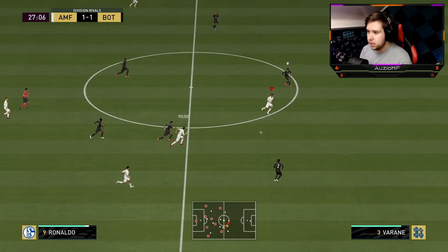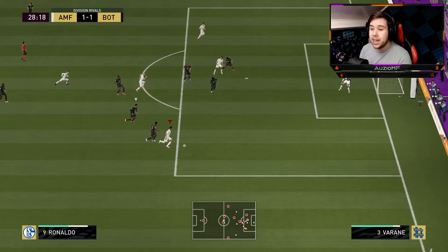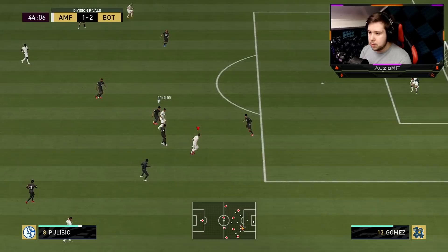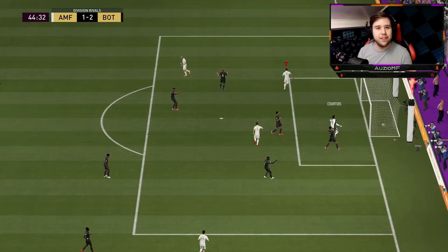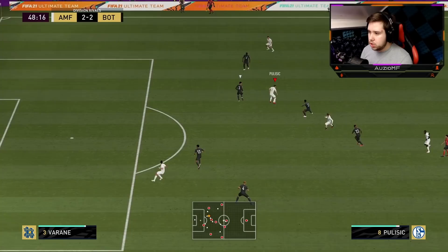Suzuki over to Pulisic. Nice fake shot. Give it to CR7 — I want to see that movement. He is playing in that striker position, he should be running up more. There you go, he does run up. I like that movement — I like to see that he actually realized where the open space was. Over to Pulisic, give it to CR7, give it back to Pulisic. That's a nice little cheeky one-two play. It's going to be CR7 — even on a three-star weak foot, he is still going to finish that chance. Really nice little one-two play between him and Pulisic.